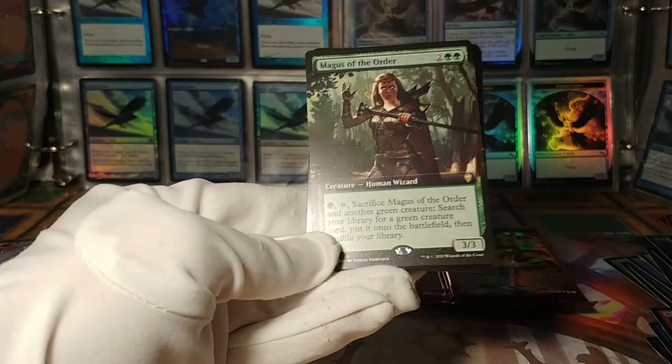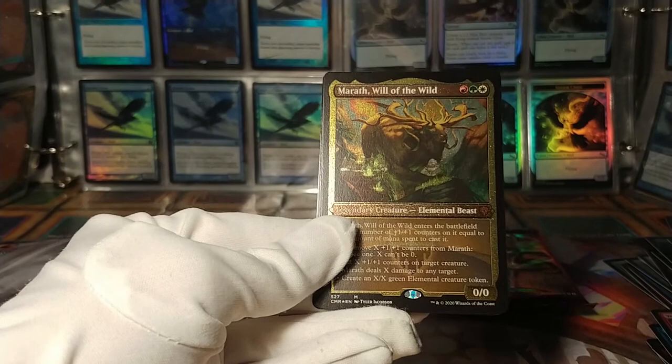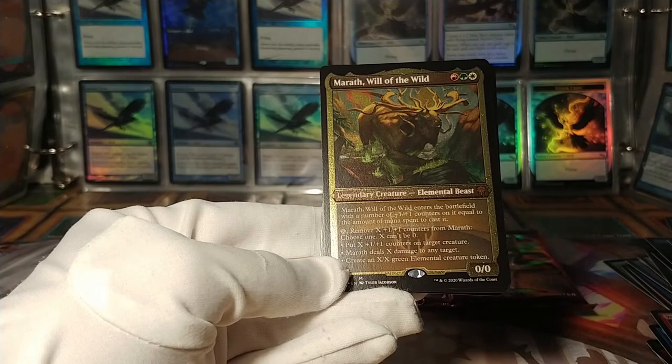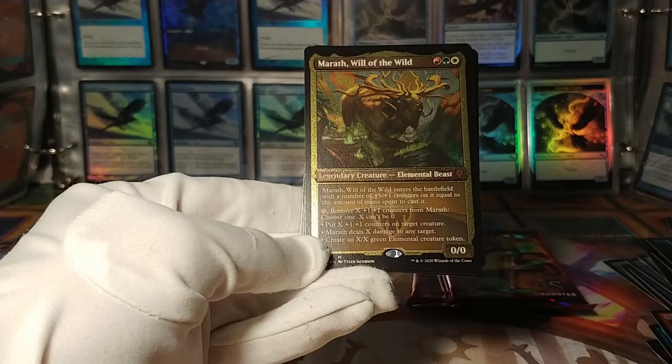Iktekik in etched foil this time. To go with this Marath, Will of the Wild: enters the battlefield with +1/+1 counters equal to the mana spent to cast it. Remove +1/+1 counters — choose X, it can't be zero — put more +1/+1 counters on another creature, deal X damage to any target, or create an X/X elemental creature token. A kind of interesting Naya commander — this was one of the far earlier commander decks that released this card.